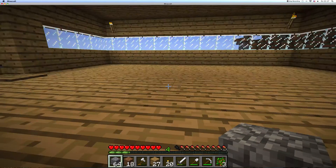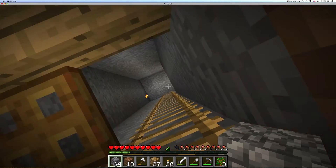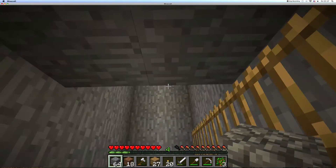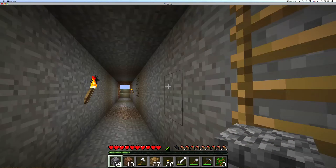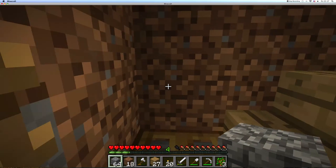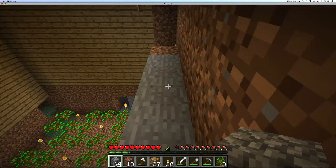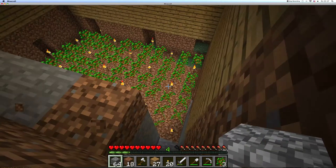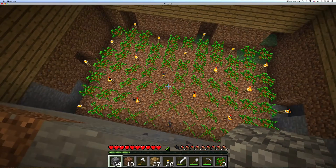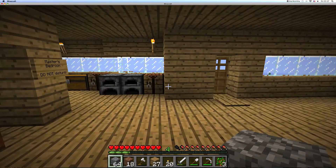Remember that hole I dug down from my house towards the entrance right there where the sand is? I dug up a bit and then I built into the side — I built in this wood farm. I'll put a link in my description to the Minecraft wiki page. It's an 80% efficient tree farm, so it's pretty damn efficient.